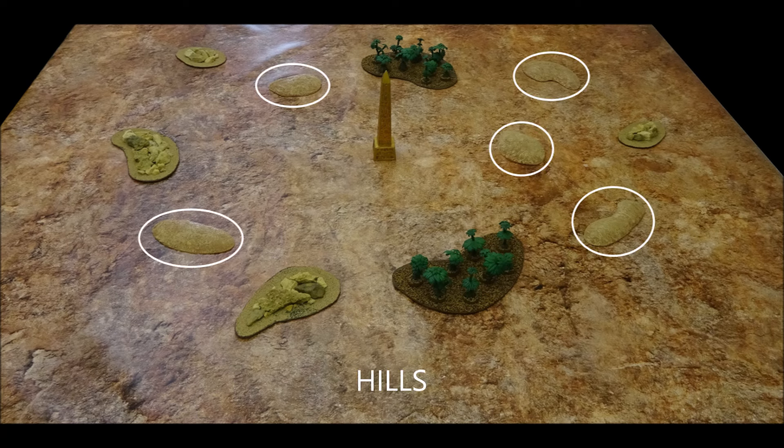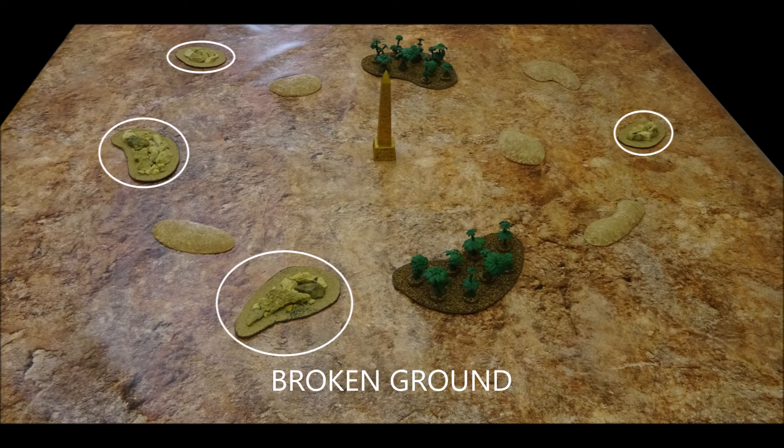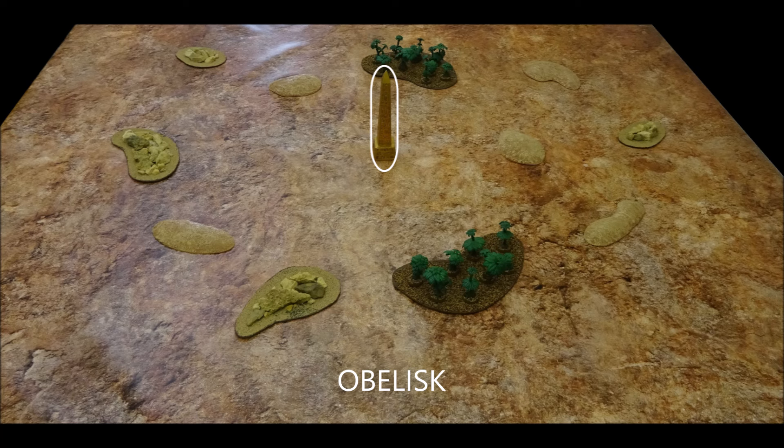Our battlefield is 120x180cm in size, and the terrain is set up to represent the shifting sands of Nehekhara. The board features five hills which are open ground and provide infantry and artillery with defended status. There are two woods — dense terrain that can only be entered by infantry, block line of sight, but provide defended status. There are four areas of broken ground, also dense terrain for infantry only. Finally, there is one obelisk which is an impassable terrain feature.